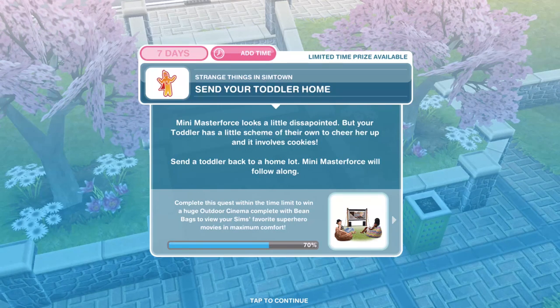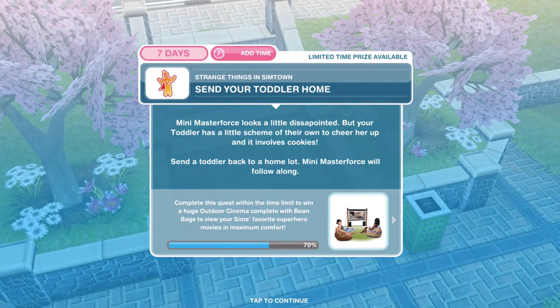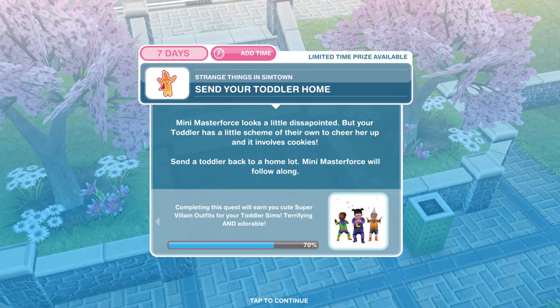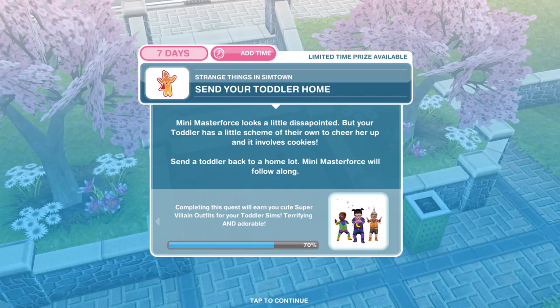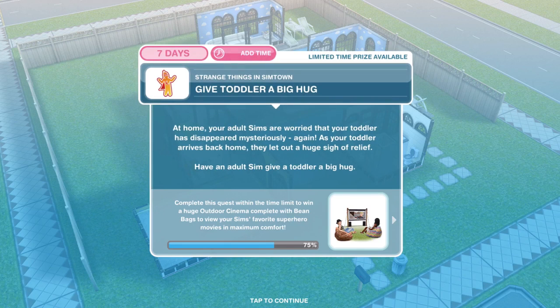Now we need to send our toddler back home. Mini Master Force looks a little disappointed, but your toddler has a little scheme of their own to cheer her up — and it involves cookies. Send a toddler back to a home lot; Mini Master Force will follow along. Back into SimTracker and send home.